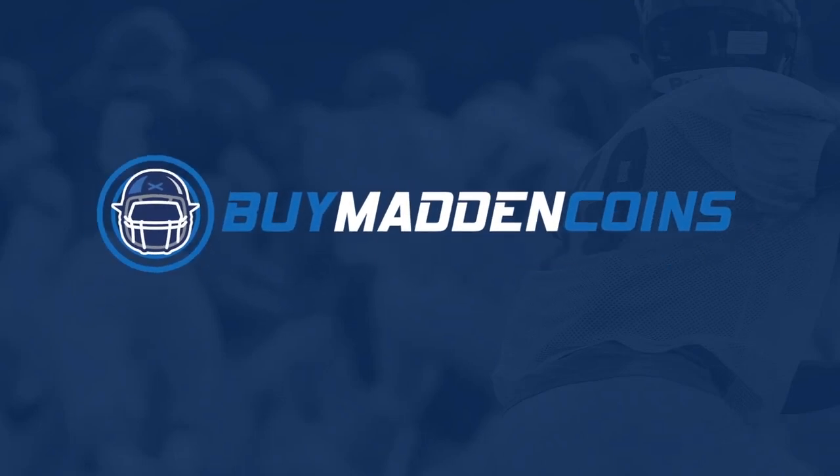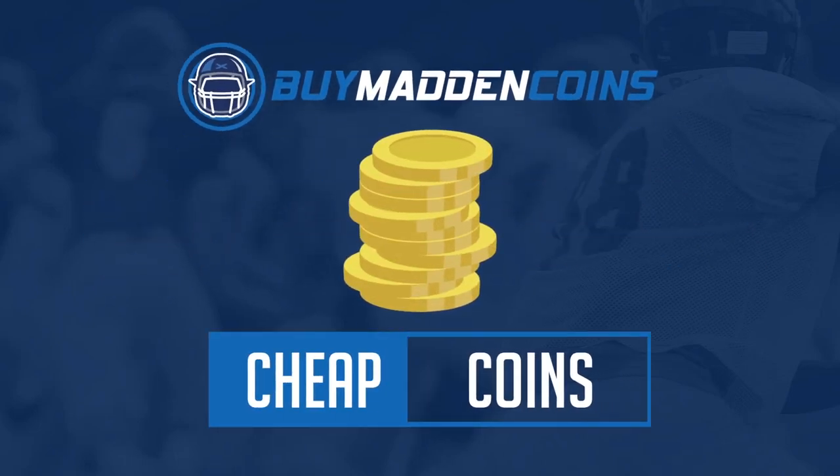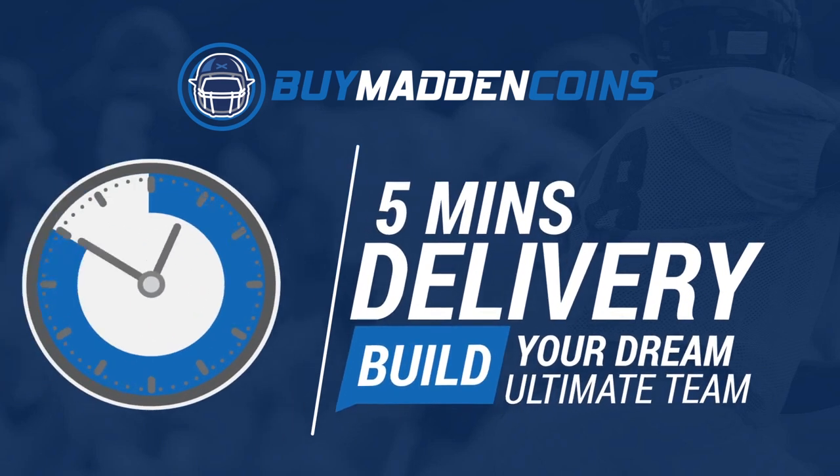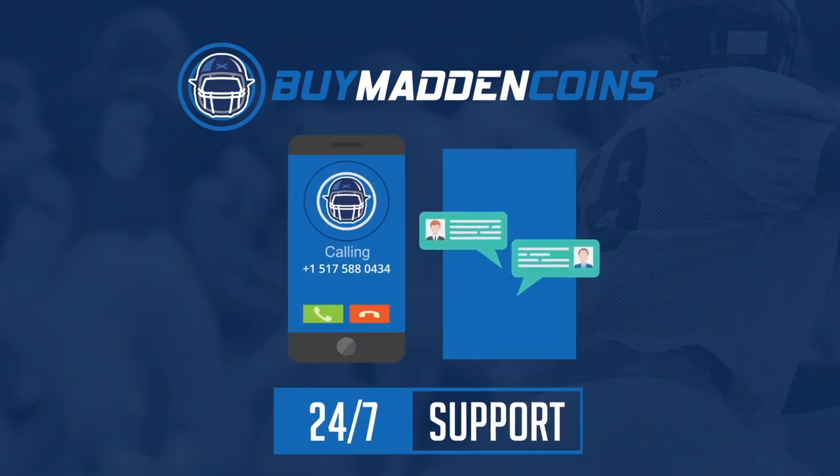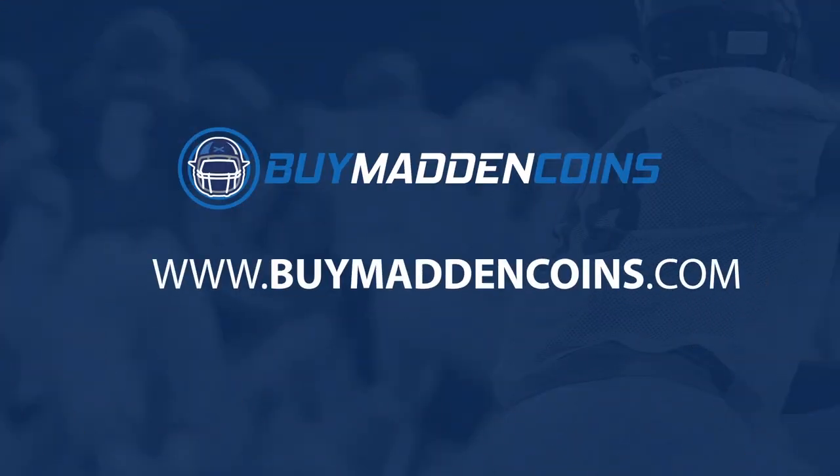In need of some coins to build that dream team? Head over to my sponsor, Buy Madden Coins. They have the cheapest, quickest, and most reliable coins on the market. Head over to Buy Madden Coins and use code Poodle at checkout for 20% off your order.